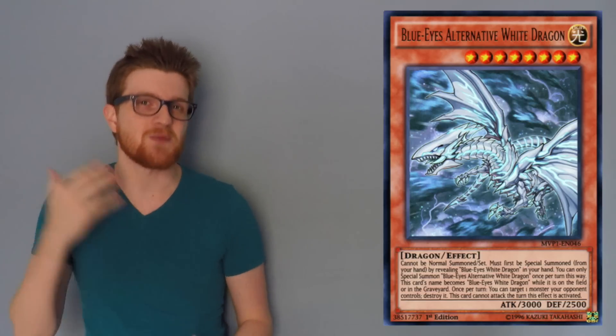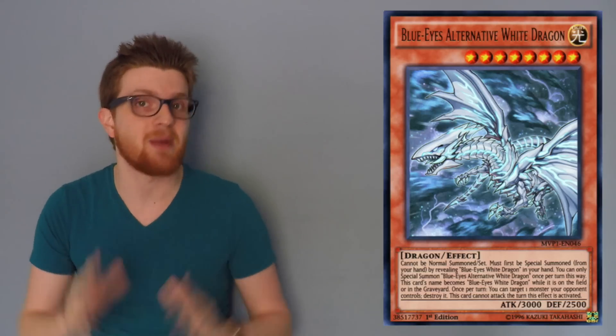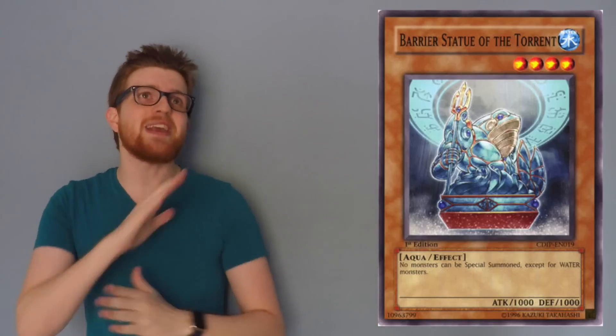The first, and probably in my opinion the most effective way to handle the deck, is locking down the special summoning by stunning them. This can be done with a myriad of different cards. You can use a card like Ally of Justice Quarantine, which prevents the special summoning of all light monsters. Kouaki Maru Drago is an amazing card in the mirror match. Fossil Dine is really good. Vanity's Fiend is really good. Vanity's Emptiness is really good. Barrier Statues — really anything that just restricts special summoning as a whole.